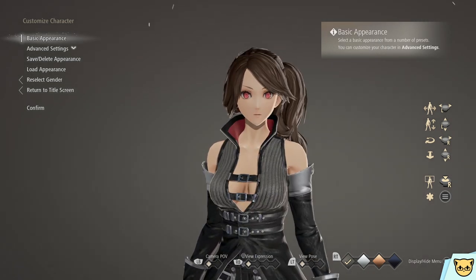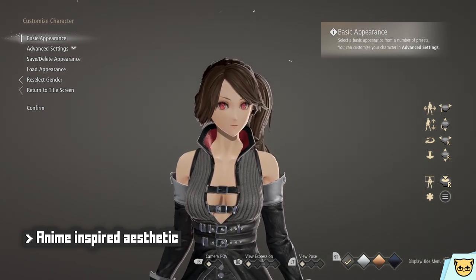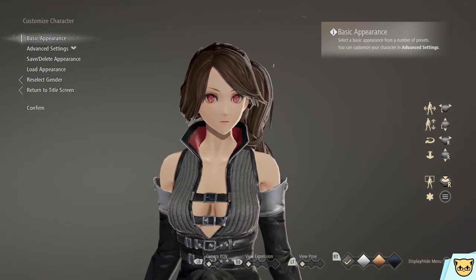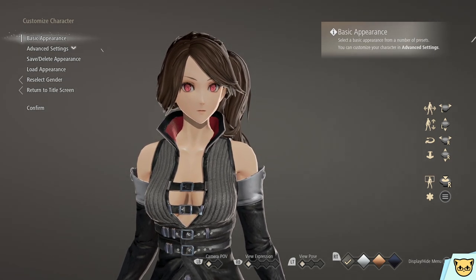Code Vain, as you can already tell, has a very anime aesthetic, and that's going to be up to personal preference whether you like that or not. As such, you will come to realize that a lot of the options available in this character creator are very much rooted in the anime style.